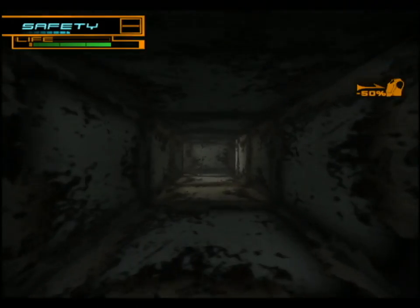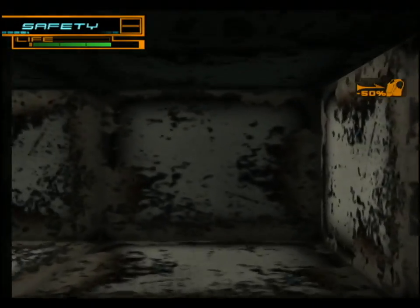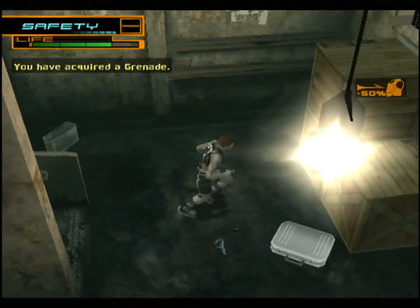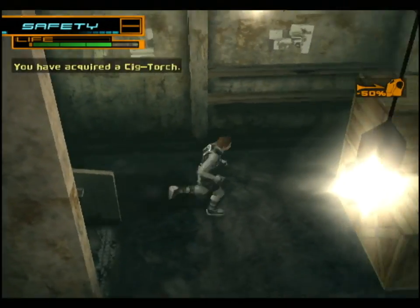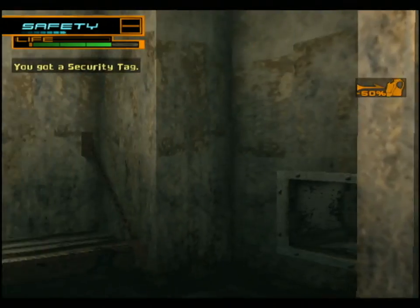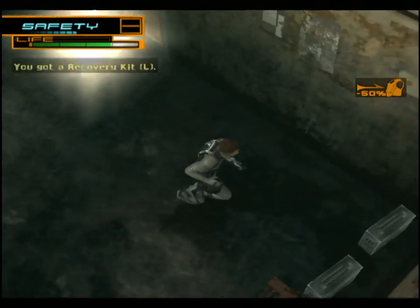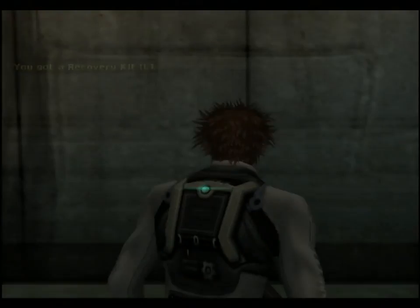Hidden passage behind those crates — that's what I was looking for. Just a little extra room right here with a bunch of items in it. We can't get into this room normally because those crates are blocking the door. Alright, now that we got all that, let's go get the doctor.